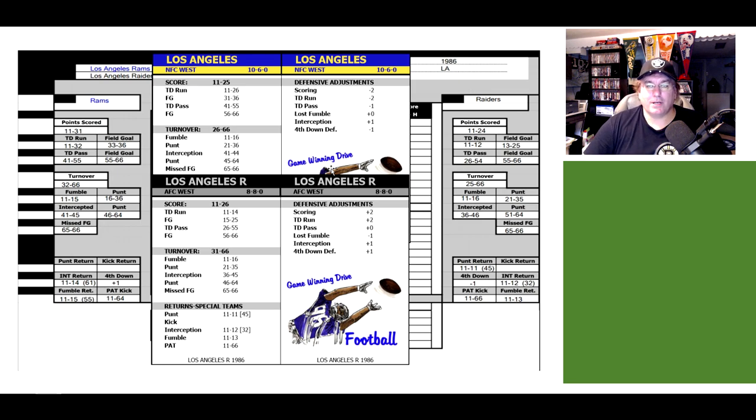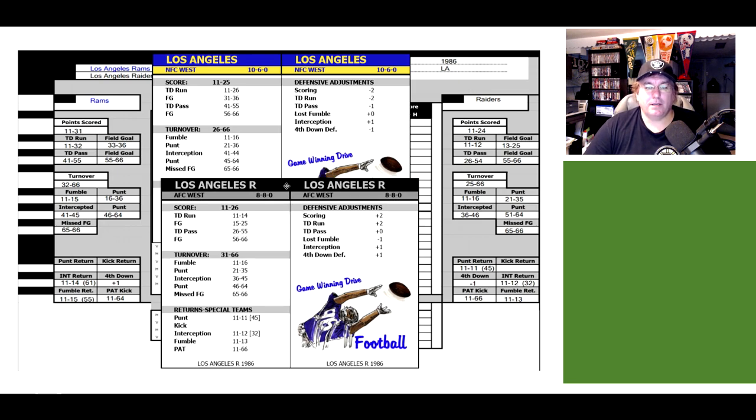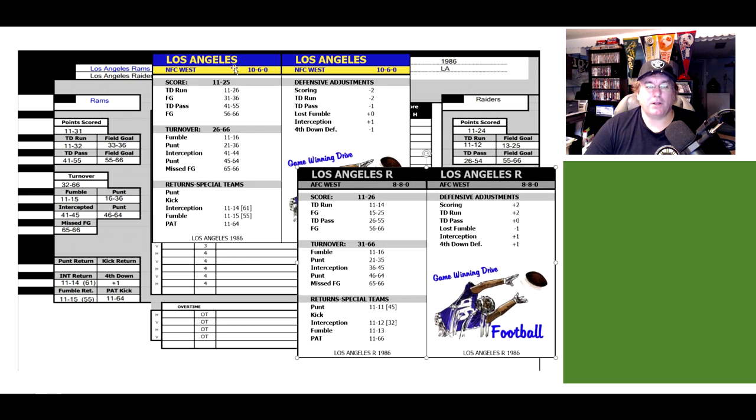So let's take a look at the team sheets here — I'll separate those out a little bit. We have the Los Angeles Rams and the Los Angeles Raiders. The Raiders will be the home team in this one. How you play this game is you roll two sets of dice. The first set of 2D6 will determine if you scored. The second set will determine what happened if you scored or if you didn't score.